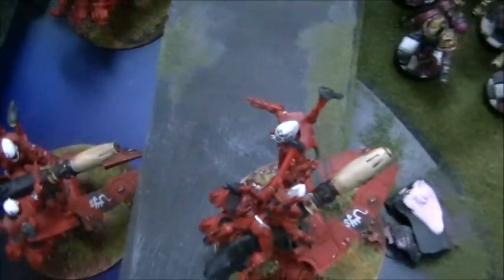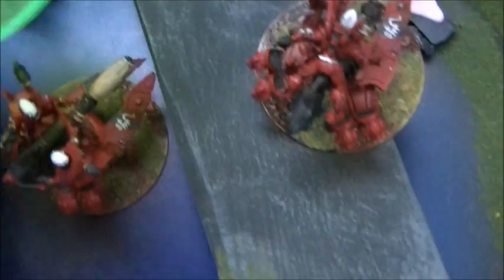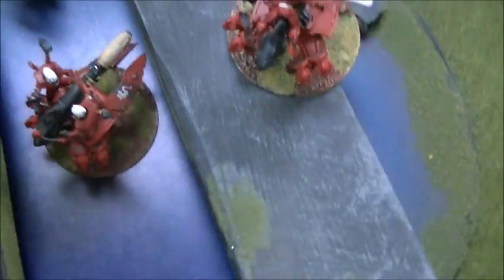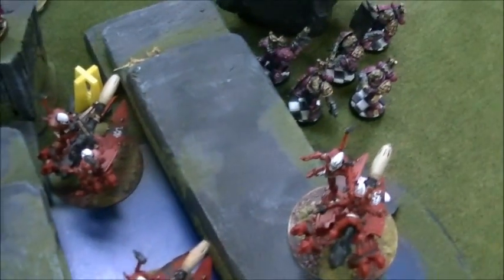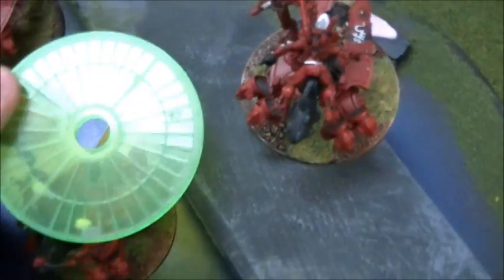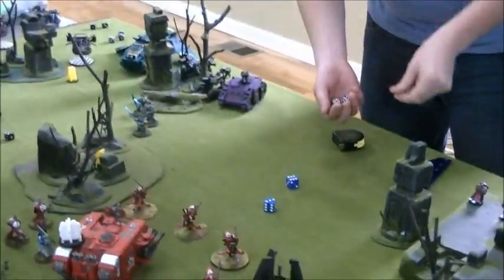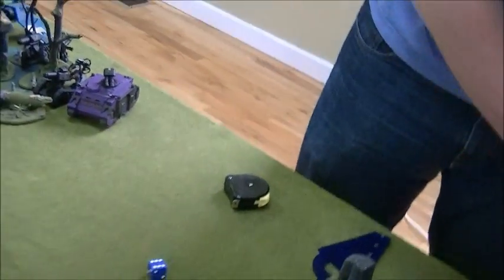We're going to shoot the first Thunderfire Cannon right there. That'll move an inch this way, so it'll just hit one. Strength five — that's two hits. You roll all four blasts; they all hit the same place. It's four separate shots, not a salvo. So roll again — hits. That's three. So it's a total of five hits so far. Hit again — and that one will stick as well. Two and a one.